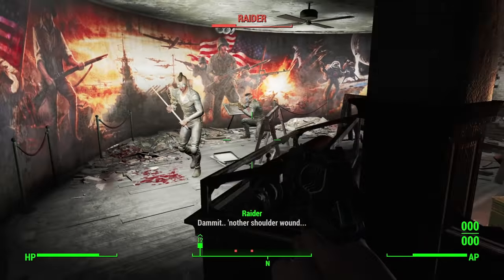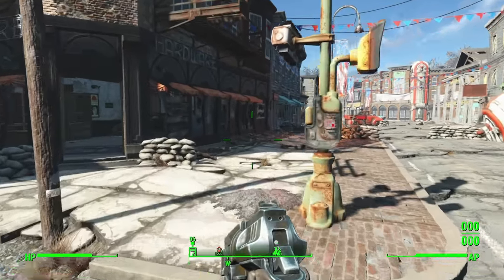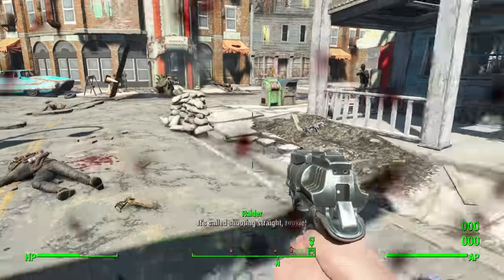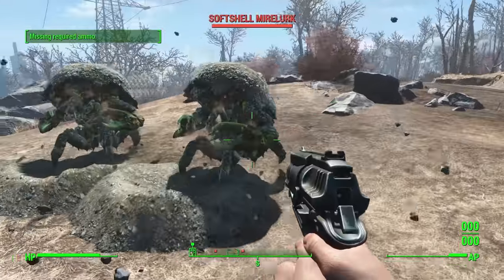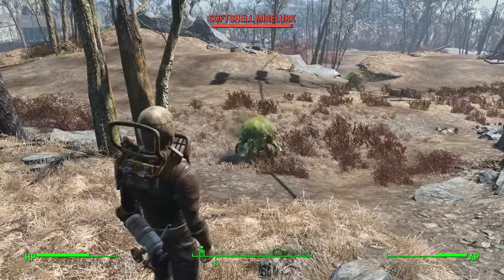Thanks to this added attack power, the Raiders inside the Museum pose very little threat and I deal with them rather quickly. I leave by going back out through the front door rather than the rooftop and begin taking out the Raider reinforcements. However, once the Deathclaw shows up, I just run away as right now I don't fancy my chances of fighting him. While running I got jumped by 2 Mirelurks and briefly thought about leading them back to the Deathclaw, but they weren't very interested in the idea, so I just kept running.